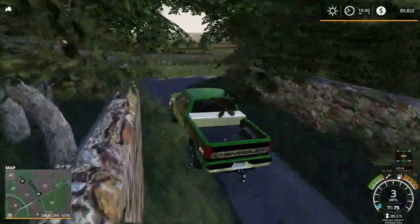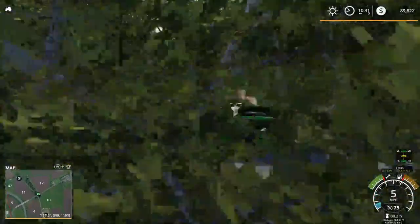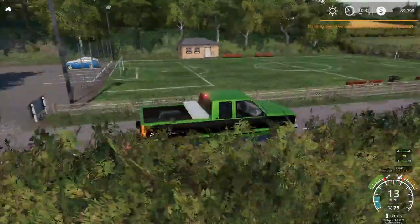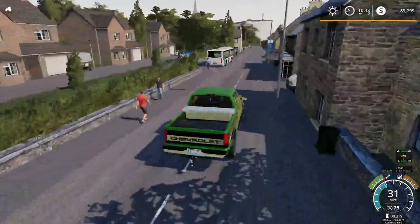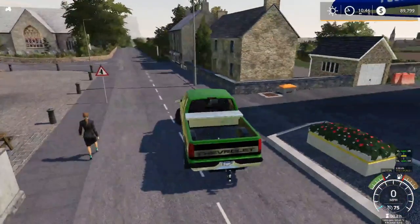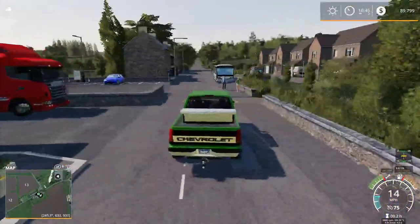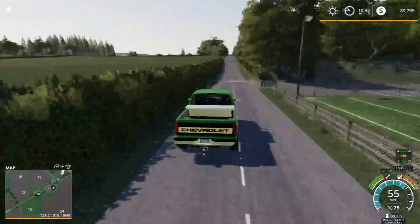We're heading down this road into the little town area I didn't show earlier. I got a fine of 23 pounds! There's a soccer field here. My main curiosity was how fast I had to be going to get that fine — turns out, not very fast. There's a truck stop and a church. We already saw this section of town. I wonder if going faster means a bigger fine.